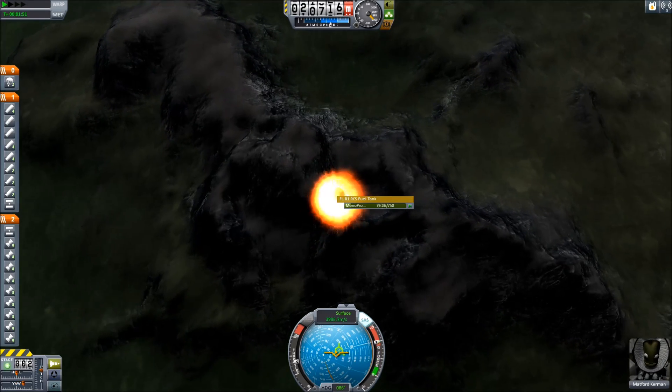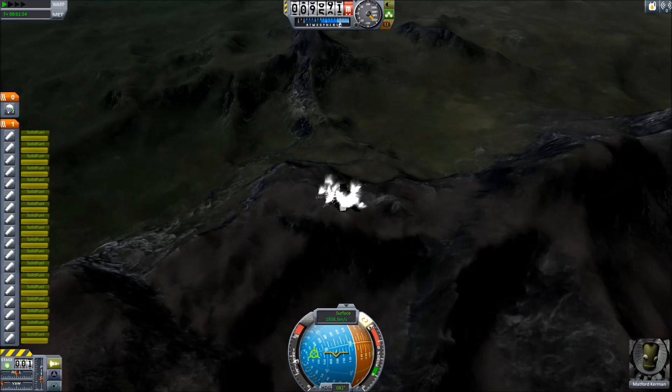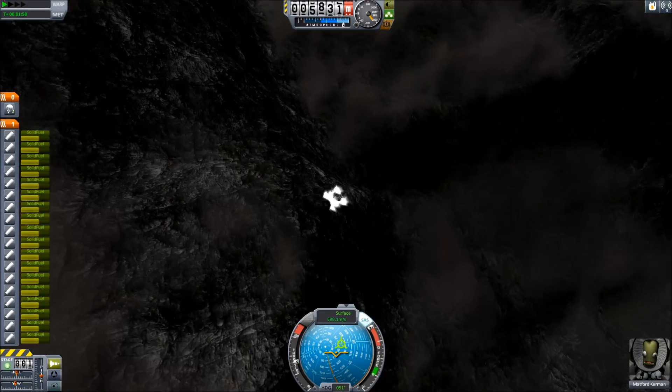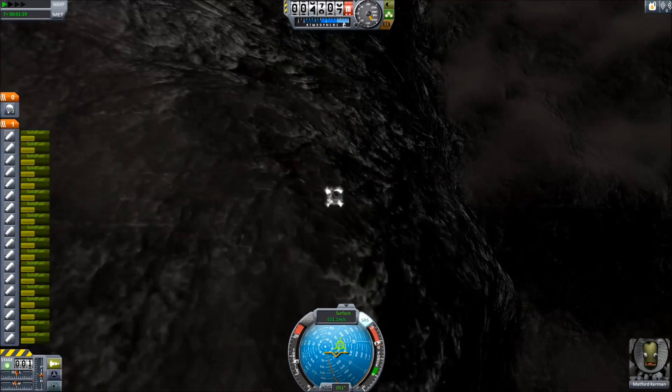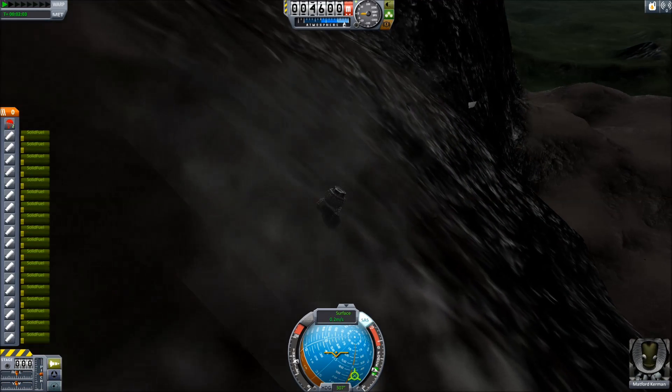As I come in really fast and hot, I switch over and finally use my Separatrons. And the best part about my Separatrons are they're actually what holds me to the mountain, as you'll see here. As I parachute at the absolute last second, the landing legs explode, and I have a great time.